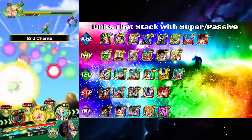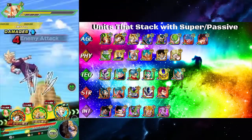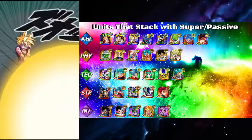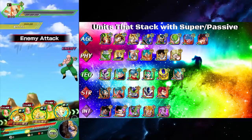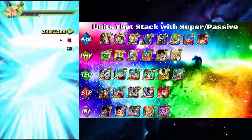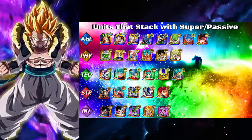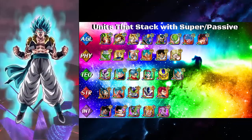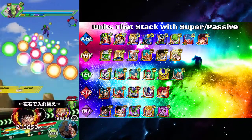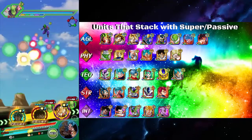Units like LR Kale and Caulifla, LR Gohan — they do stack with their supers, and Kale and Caulifla stack with their passive, but you generally wouldn't give them more additionals over criticals because of the way they work. Kale and Caulifla are a unit where their additionals will just proc each other as the fight goes on, so you would mostly want criticals from them because they're doing so many supers as it is. They're a unit that stacks, but you don't break the rule of thumb for them.